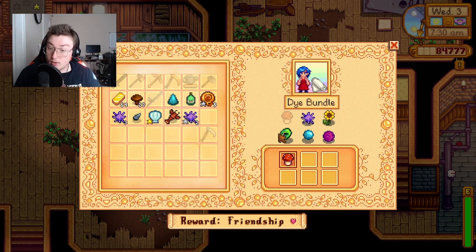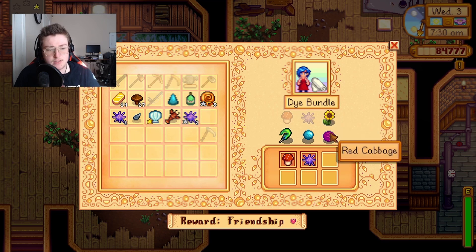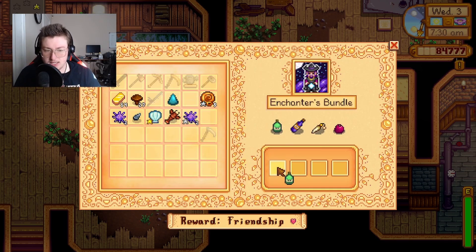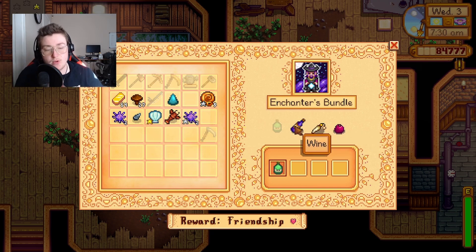Let's start with the bulletin board. I can put a sea urchin in here. I need to figure out how to get a sunflower, red cabbage, and duck feathers. I know how to get aquamarine, but not the others. The oak crescent goes right here. I don't know how to get a rabbit's foot or a pomegranate. Oh, I know how to get wine — you just get barrels and put grapes into it. That makes sense.